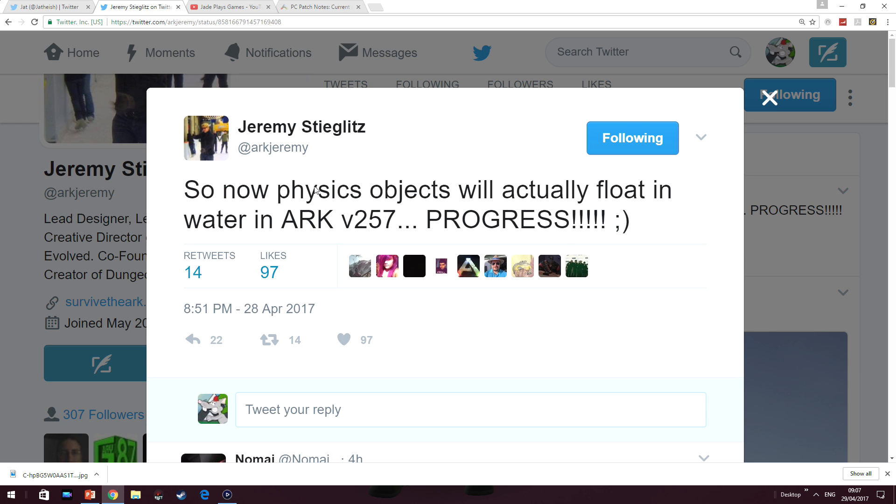And finishing off lastly — Jeremy seems quite excited about this — physics objects will now actually float in water in ARK 257. So instead of boxes sinking to the ground, they will actually just bob up and down in the water. I've got it on good authority, though I haven't been able to check the dev kit yet, that objects will no longer be in boxes — they're going to actually be items. So if it's a sword, it should look like a sword. I'll try and get a look at the dev kit and show you guys what the objects look like once they've been dropped.